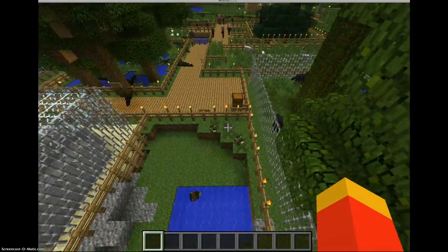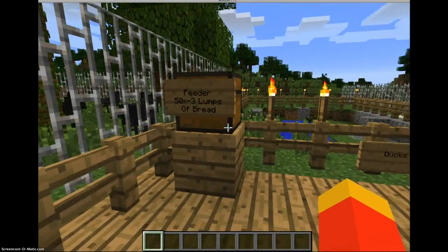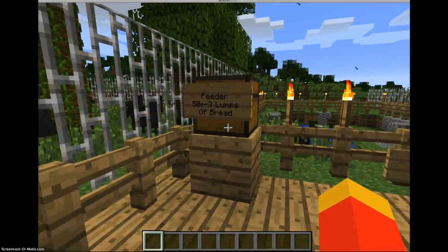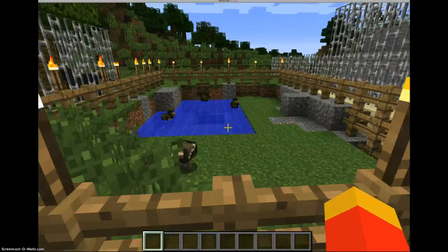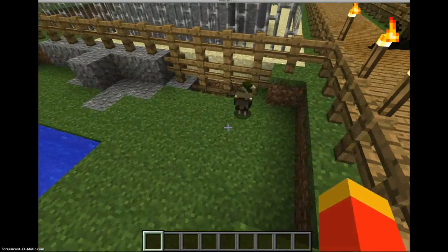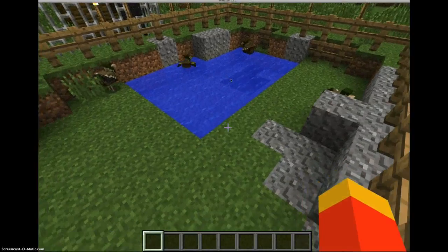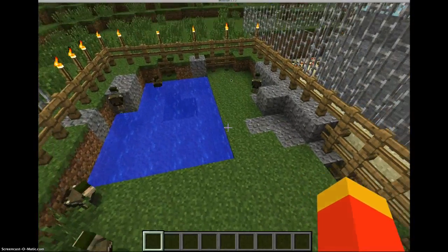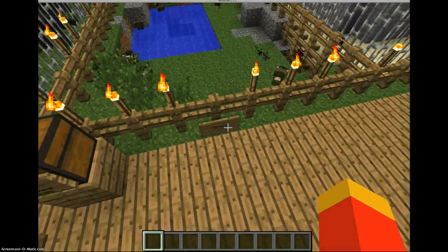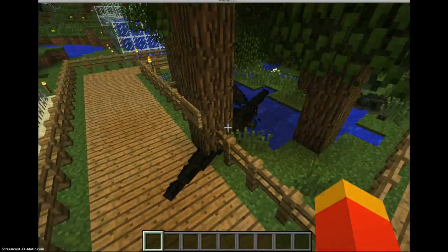Next I have ducks. I have a little feeder here — 50 cents is three lumps of bread. And then I made a pond for them. They'll just walk around. If they come near, then people can feed them.